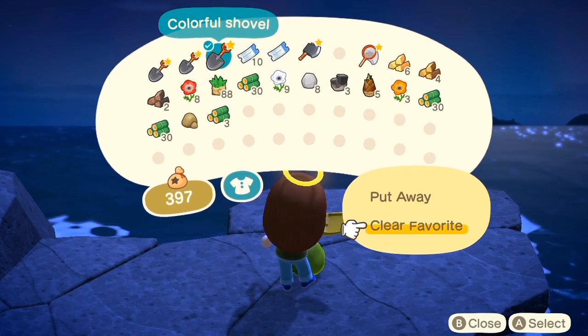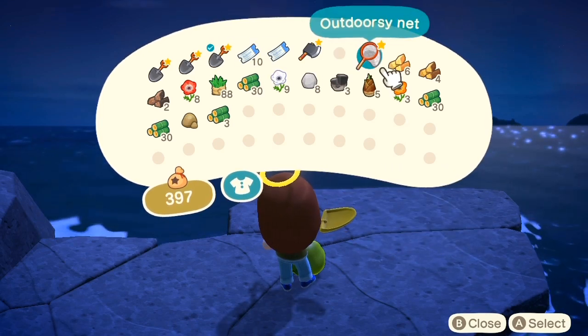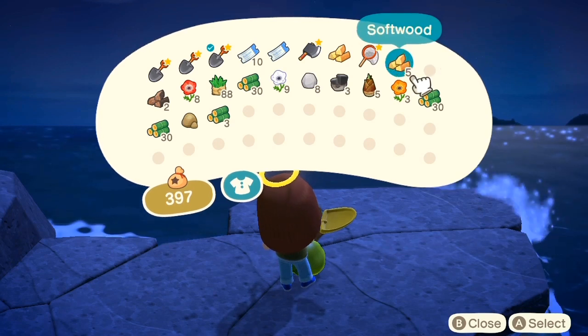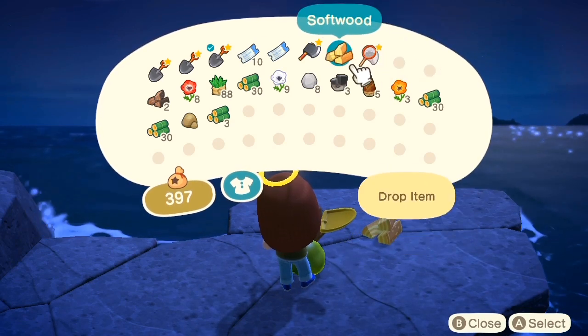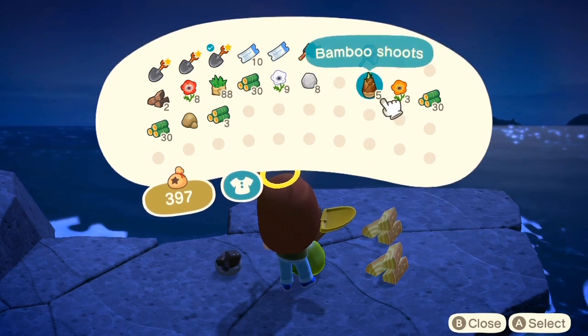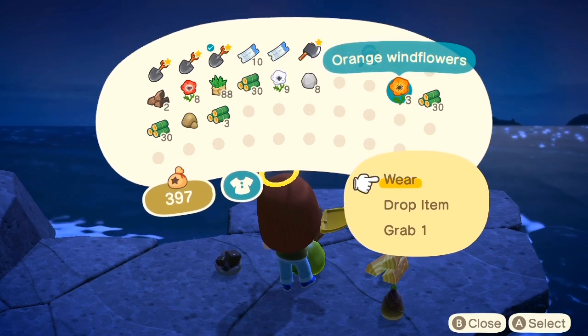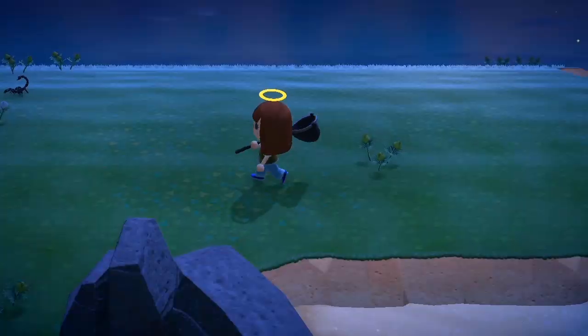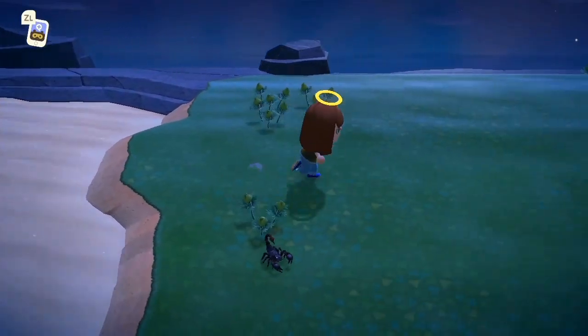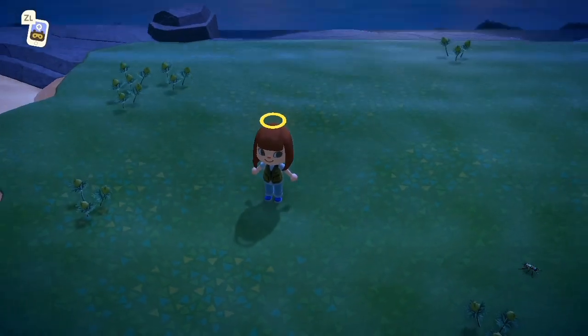Once you clear the island, go ahead and drop any items you don't wish to take back over on the rocks on the side of the island. Keep in mind that bugs on those rocks will still spawn, so you will have to scare them away. After you've cleared the island, go around and scare away any bugs you find. This makes those bugs disappear and allows another bug to spawn.